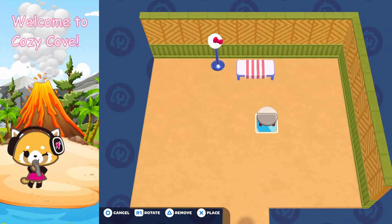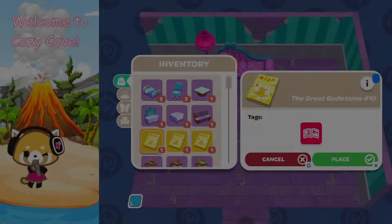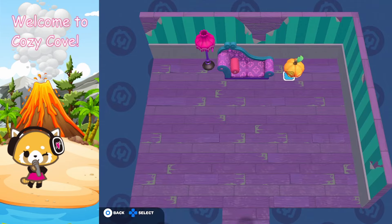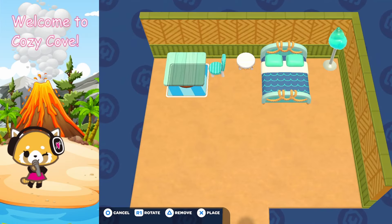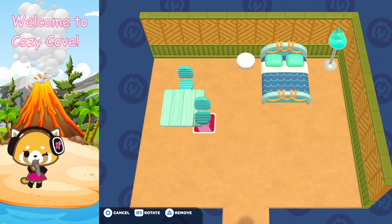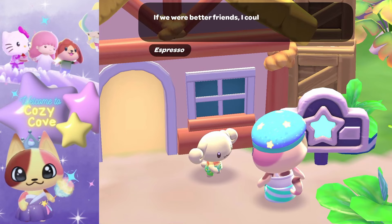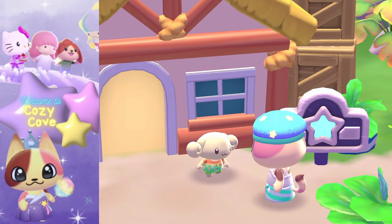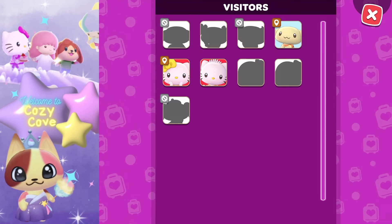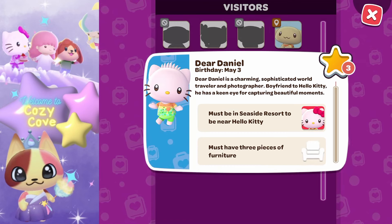In the beginning of the game there's a lot of furniture with individual themes, and I wanted to make matching builds. But visitors require a whole different approach — you can't decorate it the way you want, you have to decorate it the way they want. To get a visitor like Espresso, you go into your applications and look in the visitors tab.